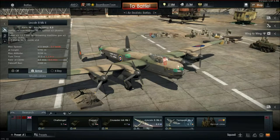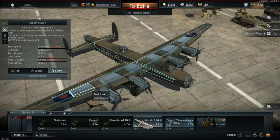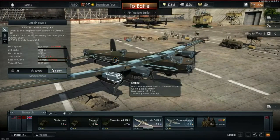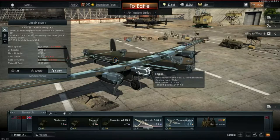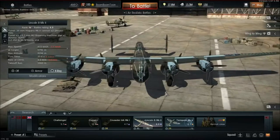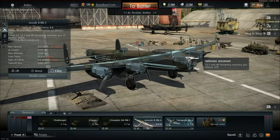We have the Lincoln B Mark II. It is a British bomber, post-World War II, rank 4, battle rating 6.0. It's a wonderfully large four-engine bomber with a very good speed of nearly 500 kilometers an hour, and in a dive you can even get it to 550 without it really caring. It's incredibly maneuverable. It has two Hispanos in the dorsal turret, 250s in the front turret, and 250s in the back turret.